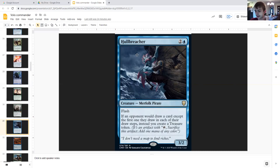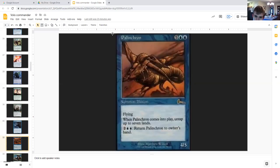Hullbreacher — yes, I'm playing this card even though it's dirty and has been banned, but still. Two generic and a blue, creature merfolk pirate, two two, flash. If an opponent would draw a card except the first one they draw in each of their draw steps, instead you create a treasure token. Because you have two of these, that ends up being two treasure tokens per extra draw.